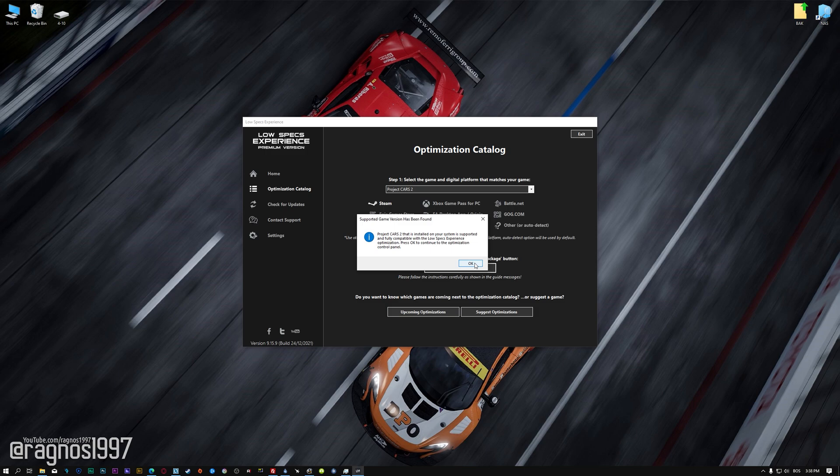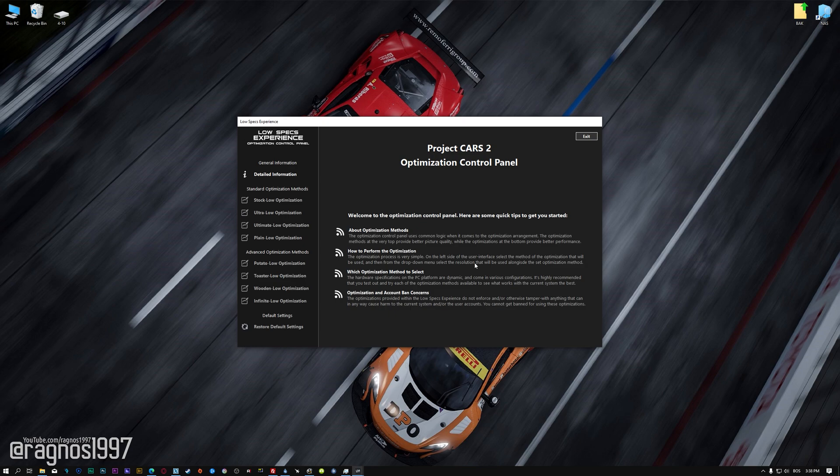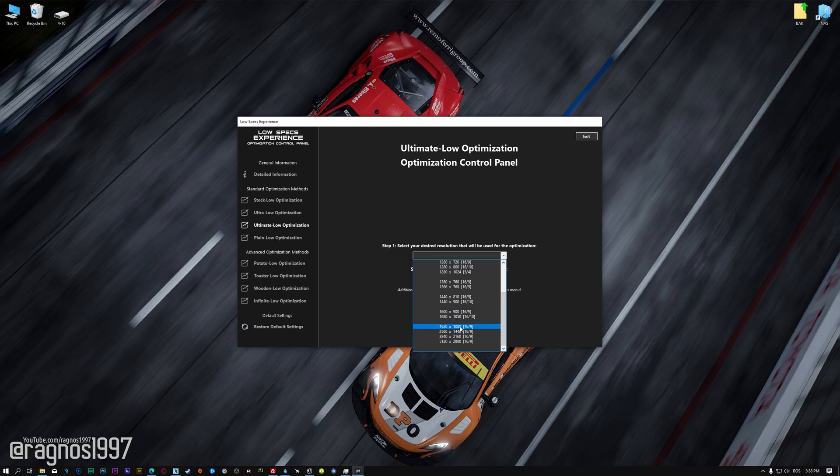Once that is done, press load the optimization package. Low Specs Experience will now automatically check if the game version currently installed is supported by this optimization. If it is, press OK and the optimization control panel will load. When the optimization control panel loads, simply select the method of optimization and the resolution you would like to render your game at.